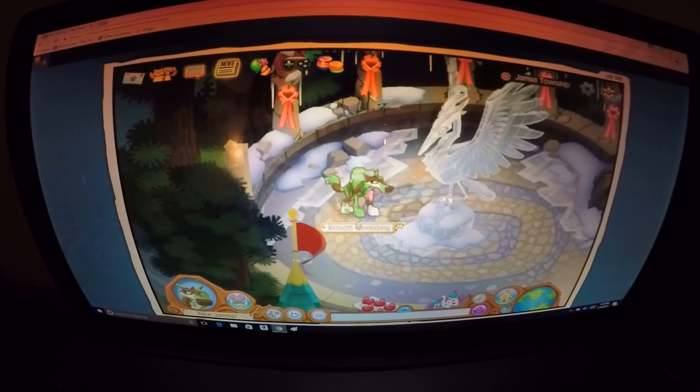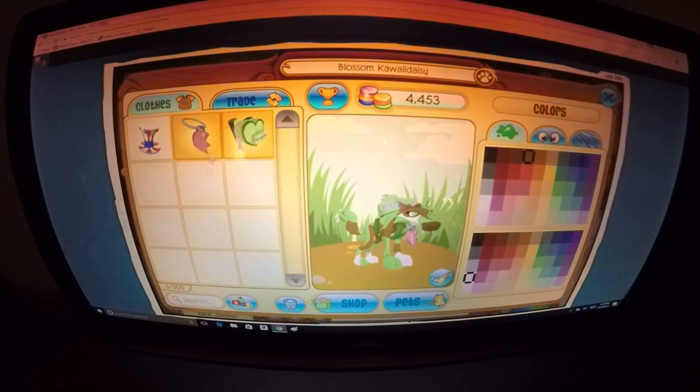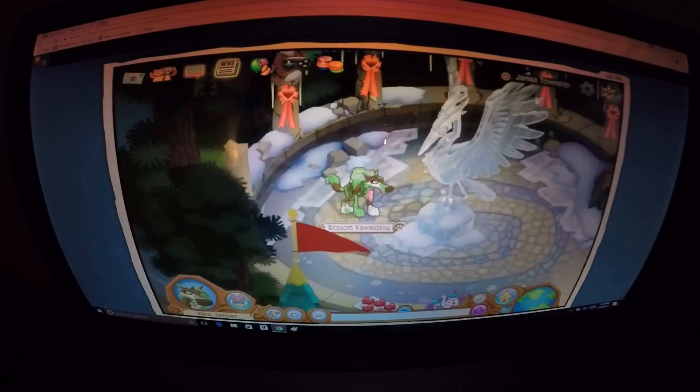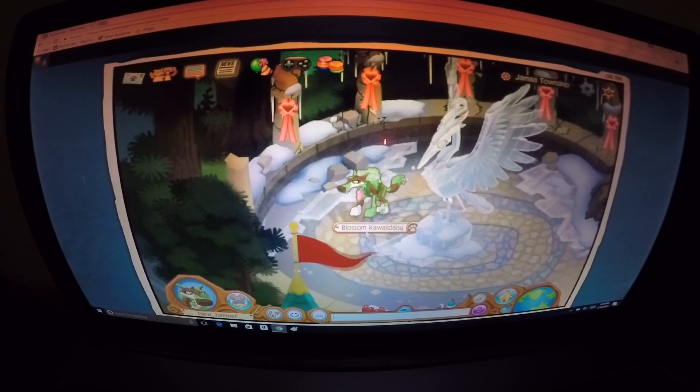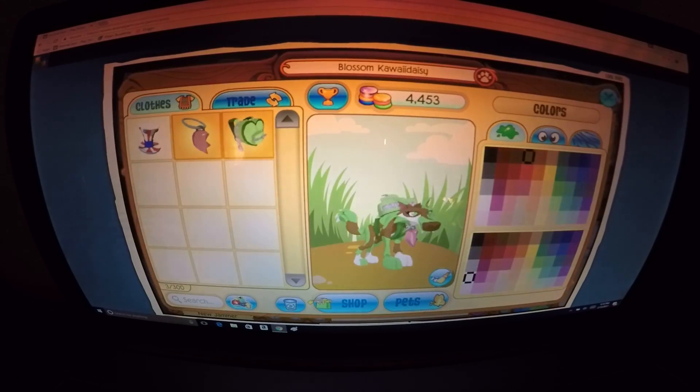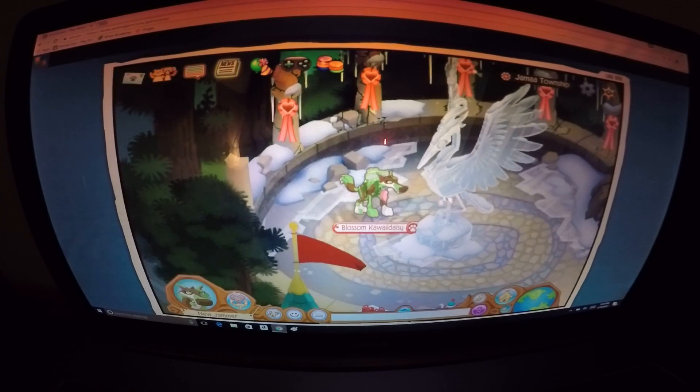We're going to be doing some member stuff today. First, I'm going to be customizing my little bobber thing — whatever it's called. We'll start with the brown. Let's see what this one looks like. It does match my animal pretty well — that's a keeper! But let's look at the rest. Red? Yeah, that doesn't really match my color.